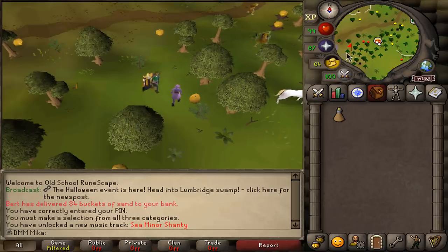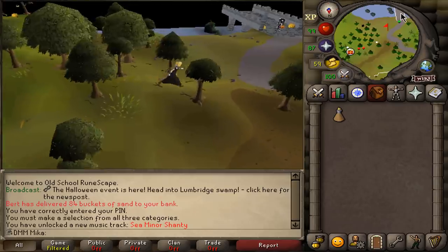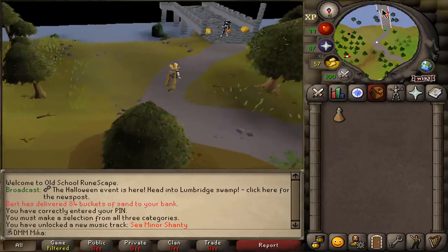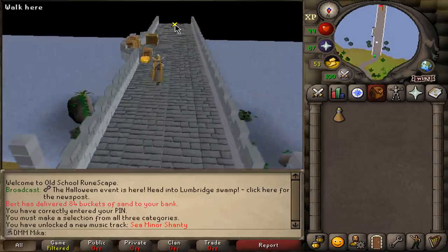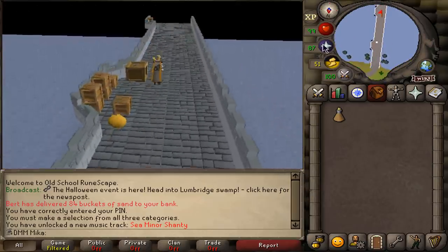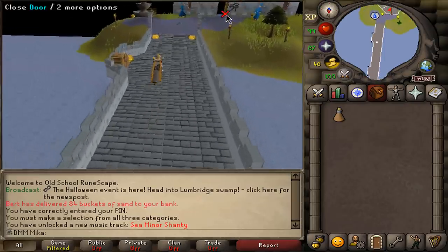Now we've got to make our way back into the Wizard's Tower because this is where he is. We first need to talk to the mage, and that mage is going to be on top of the Wizard's Tower, so once again we are running back. Here you can see how a stamina potion can come in handy if your agility level is a little bit lower.